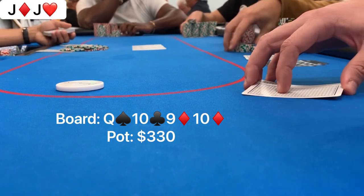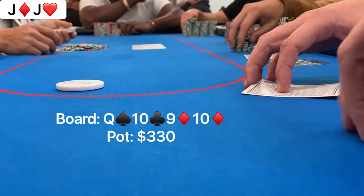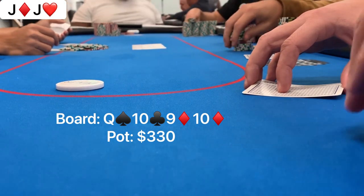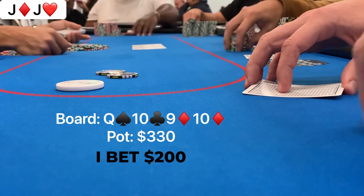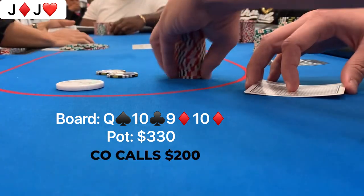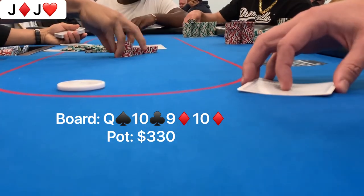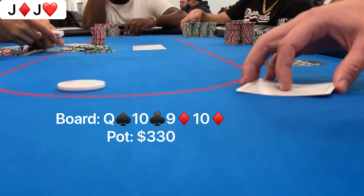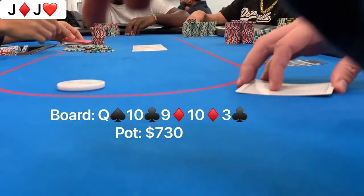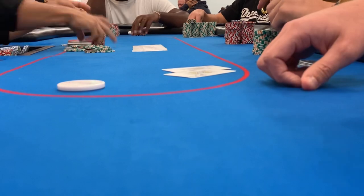When the action checks to me again, I feel pretty good about my hand and want to bet — not for value, since there aren't many worse hands that can call, but for protection. I can get people to fold ace-high, king-high, or flush draws. I bet $200, though looking back I think $150 would be better. It folds to the initial raiser who calls. When this player checks the flop and then check-calls the turn, I put him on the exact same hand: pocket jacks. On the river, a brick, he checks and I check back. He shows king-queen for top pair, and my pocket jacks are no good. Losing a small pot there.